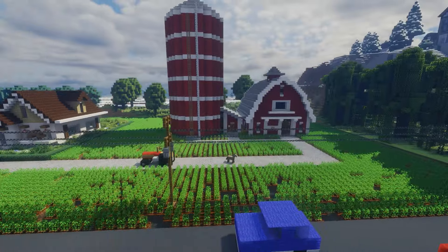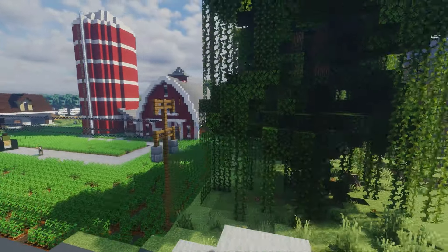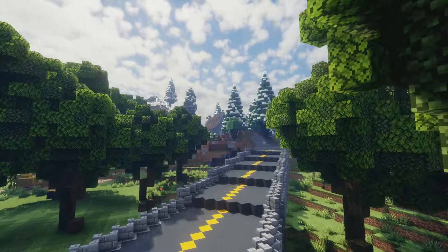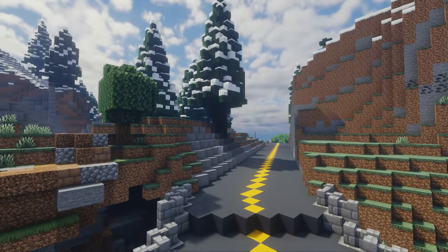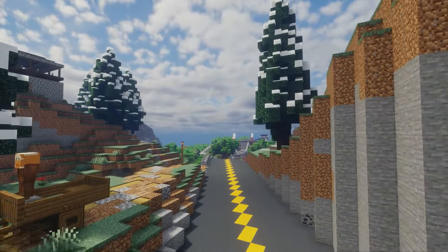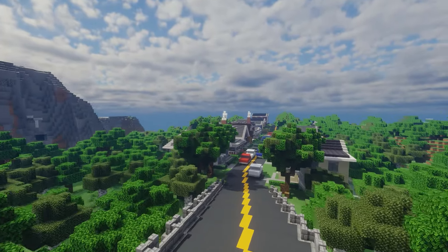Now we're going to take a look at this farm right here — just another barn and a house with a tractor and some power lines like you would see out in the country. We're going to go down the main road again through the mountain pass, and as we go through here you'll see the road that will connect Evergreen Mountain and Stony Cliff.